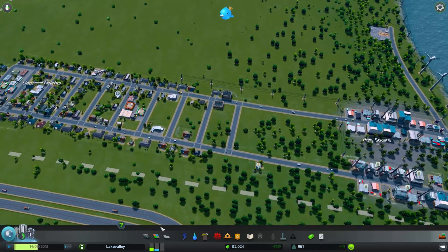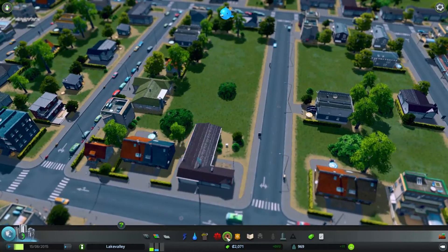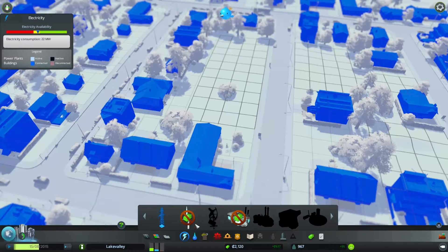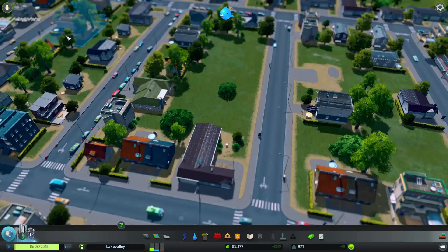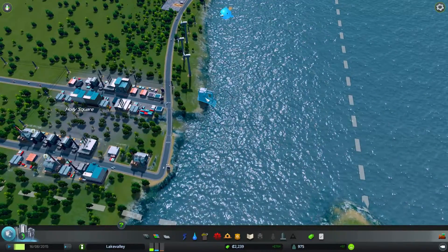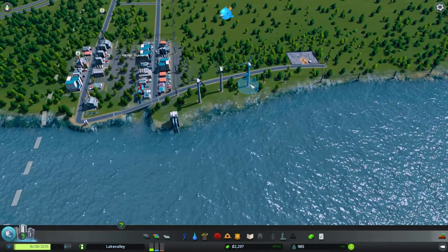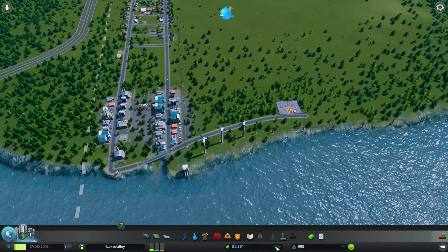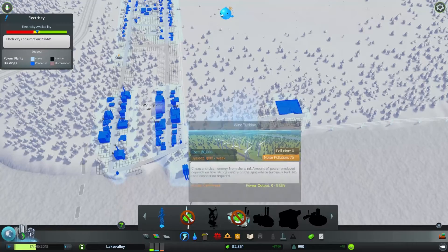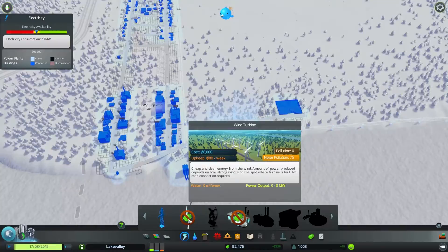Expanding is always a risk. You're going to get more money from taxes when you expand your city, and you kind of have to expand to get anywhere in the game. But you run the risk of running out of power. We're getting low on power now. Water — actually we have plenty of water, thanks to the water pump. I can't afford any more wind turbines right now, so I'm going to have to hope I don't run out of power before I get the money. That's going to be $6,000, which is not too shabby.